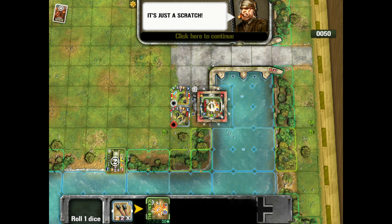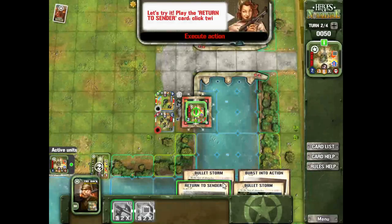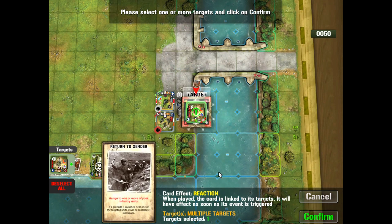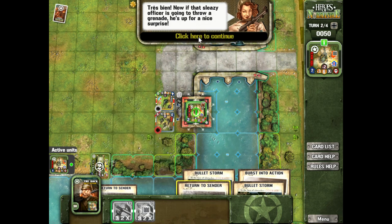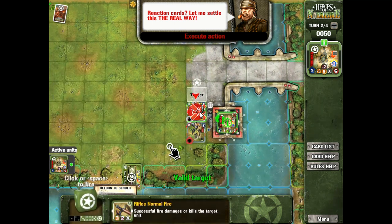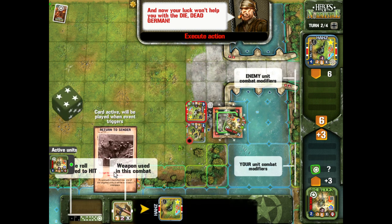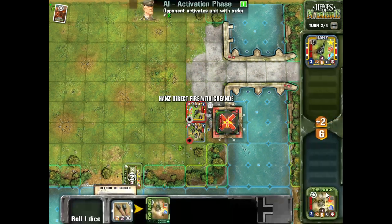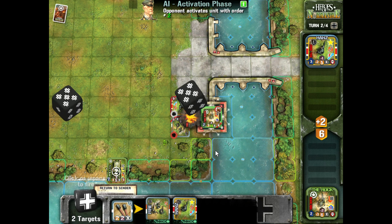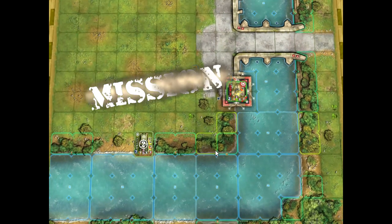The Rock takes a hit but has a reduced side so it survives. A grenade is coming in, so we play 'Return to Sender' on the Rock to protect against it. Now we use the Rock to shoot — plus three modifier means we need a three, four, five, or six. We roll a four, perfect. Then the Return to Sender fires and blows up both units.